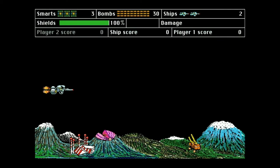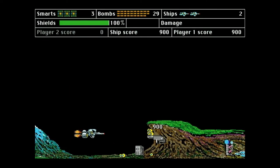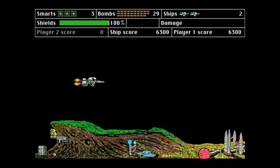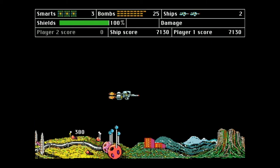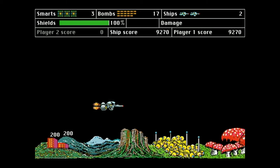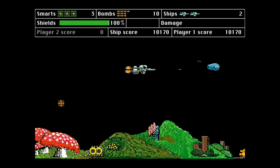We pilot the ship with our mouse in each of the three levels. We can shoot, drop bombs, and use smart bombs. We can also warp if we need to speed up or to get out of a sticky situation quickly. Each level is a looping piece of terrain.